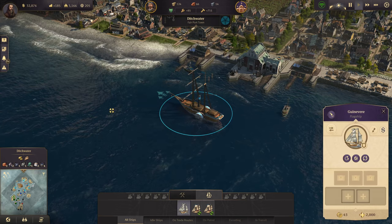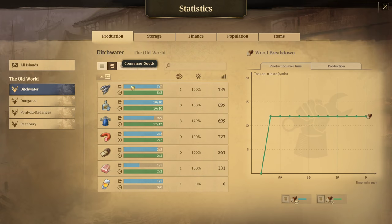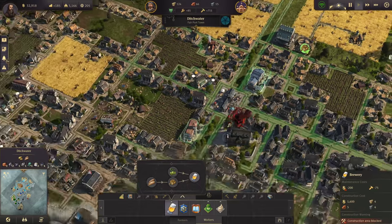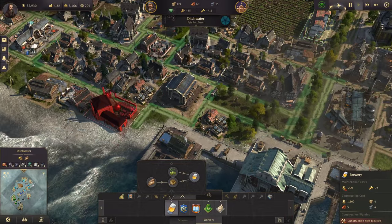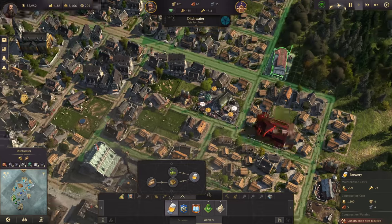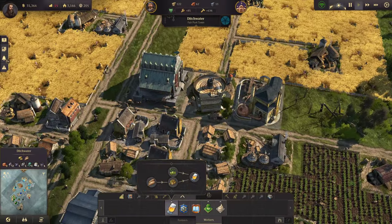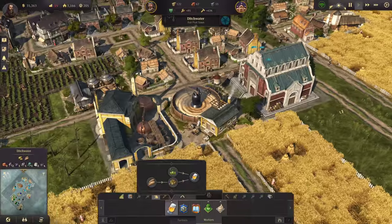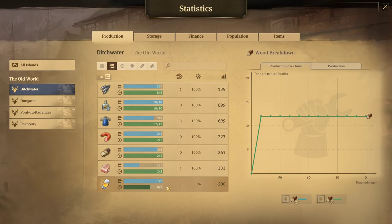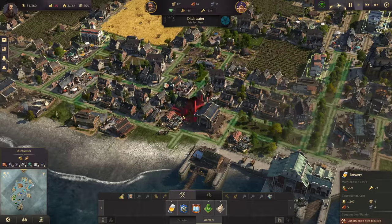Let's drop off these bricks. Now, one brewery should be enough for the moment. We're going to go into the negative for just a little while until I get the beer rolling in, but that's okay. I'll put the brewery right next to the malt house. Actually no, I need both of them.